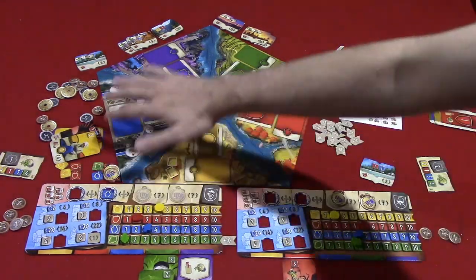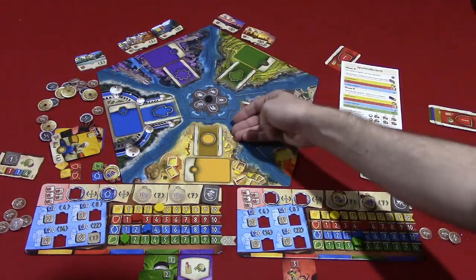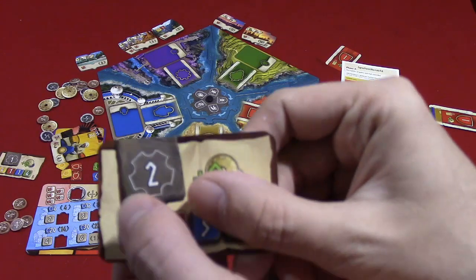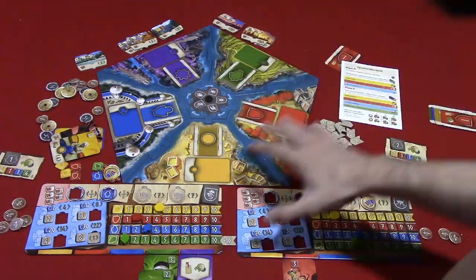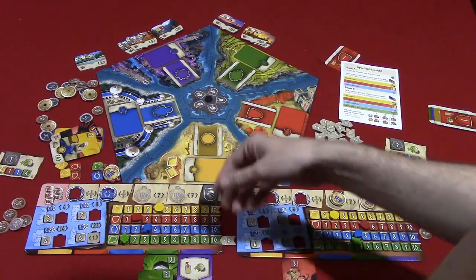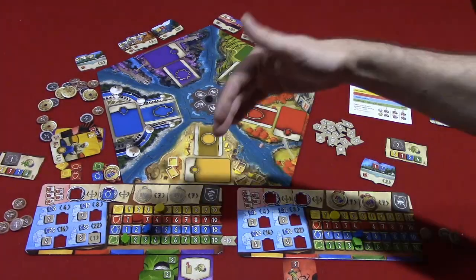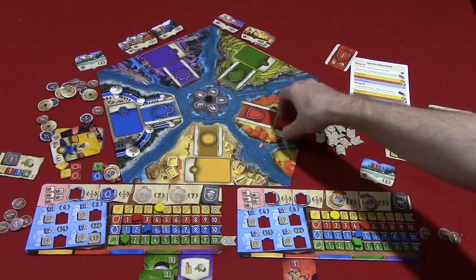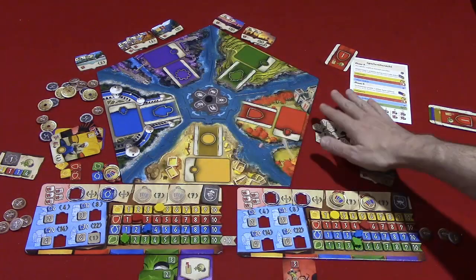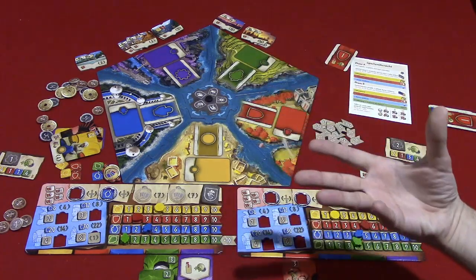After that, you move into the era two deck, placing two cards per player on each pile again. The start player changes to whoever had the second-lowest initiative number. You go through all the same phases: the first draft where each player draws two and picks one, then income, colony, and bust phases, then the second draft from discard piles, and again the end-of-era phases including feeding and the chance to buy medals. The same repeats for era three.